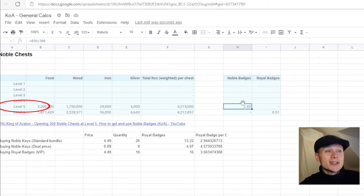Just for your information, you'd expect to get 2.85 Noble Badges in each chest, so you get a lot more — nearly six times as many Noble Badges as you do Royal Badges in each chest. So it depends what you need, but compare that to buying in the shop event and opening up other chests where you may have a choice. You can choose where the best ratio is.